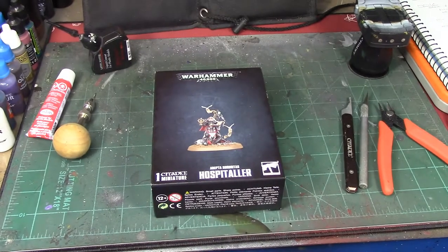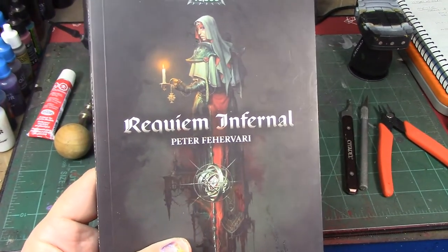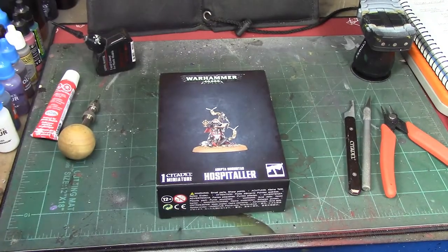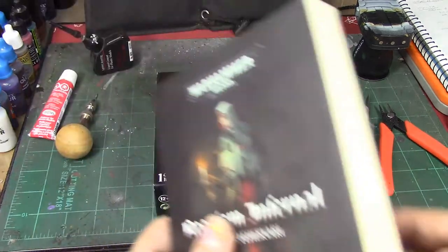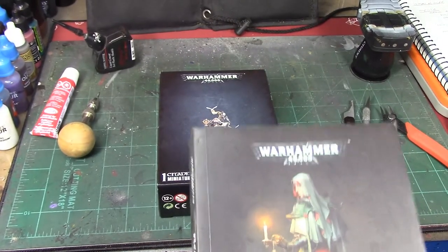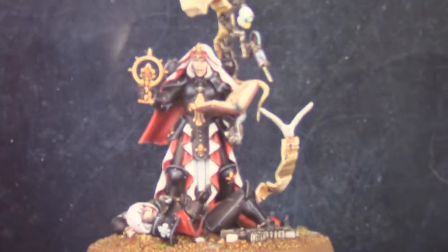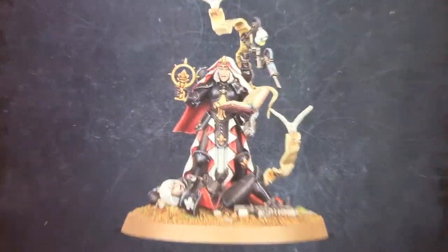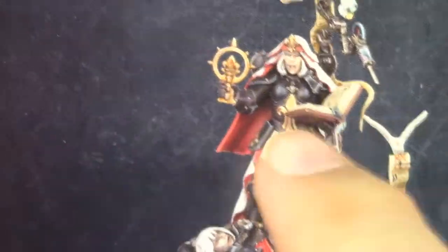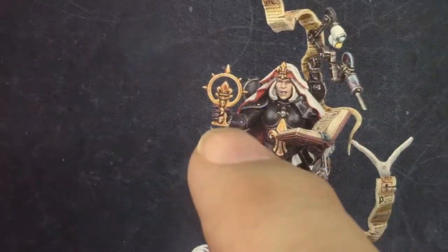Right about the time the box set came out, the book Requiem Infernal by Peter Farivari came out, and it talks about the Order of the Last Candle. I've gone through this book to find all the references to what the sisters look like, and it turns out they have gray armor and white robes with red lining. I'm going to use Basilicanum Gray for the armor and Apothecary White for the robes, then line them with Flesh Tearers Red. That's going to look really visually striking and similar to the box art but with lighter colored armor.